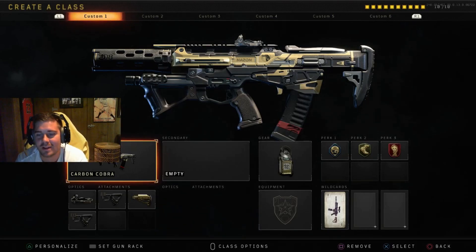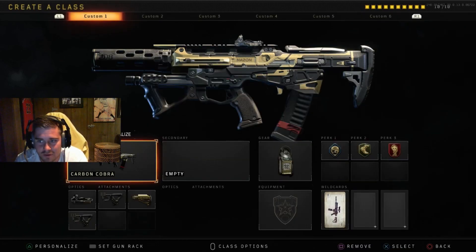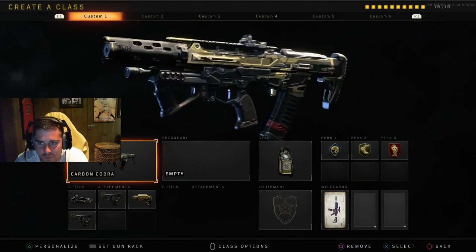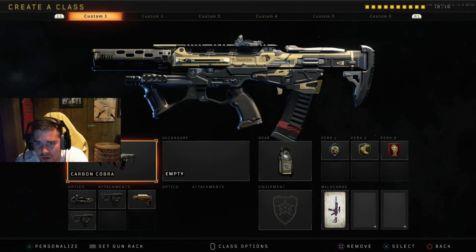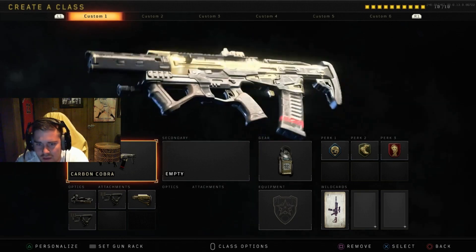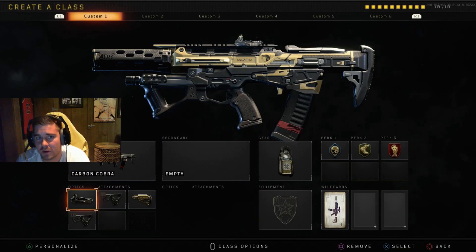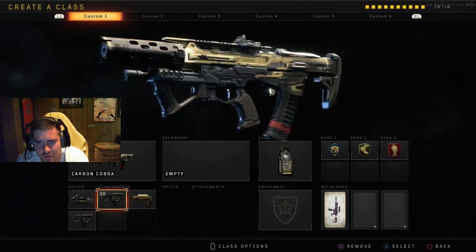What's going on guys, just want to do a create-a-class video — some of my favorite classes in the game. These are for public matches. So this is the Maddox, my favorite AR in the game. The ICR is probably a little bit better — definitely the best gun in the game — but this gun's fire rate is so high and it's got a 40-round magazine, so you can compete with people up close. Pretty consistent gun. Iron sights are okay, but this is one of the rare guns I actually like the ELO on more than the red dot.